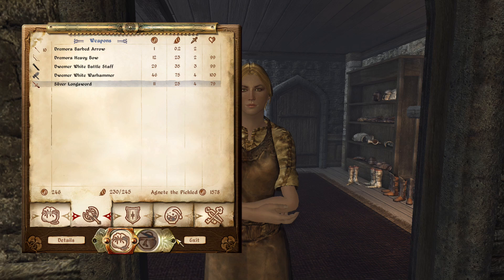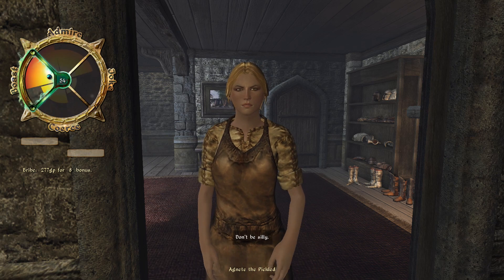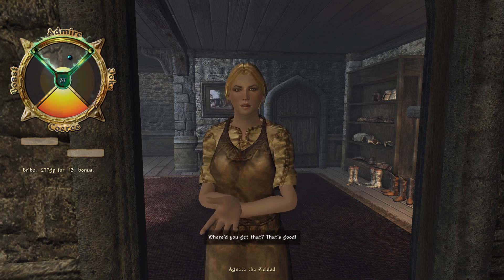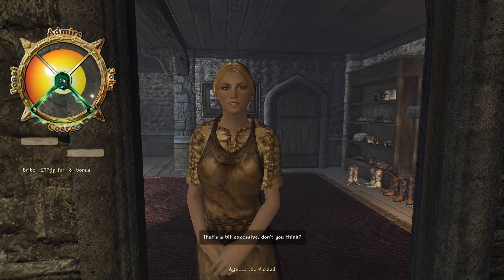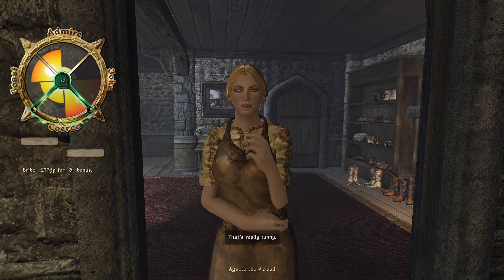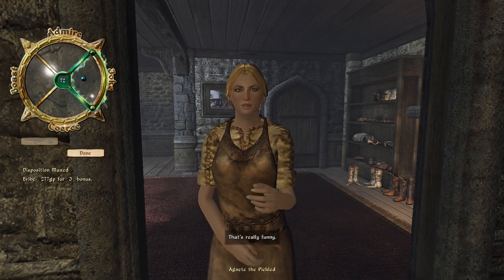Working through the persuasion minigame with Agnet — she seems to respond well to admire and coerce. After several attempts the disposition comes up. 'Armor, weapons — I have it all. How may I help you?'